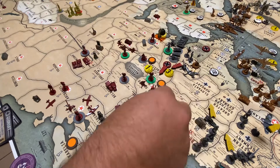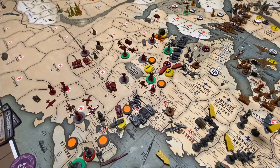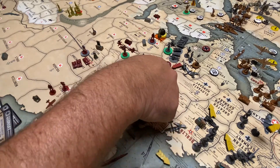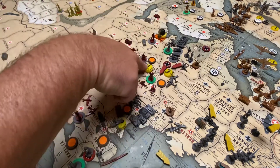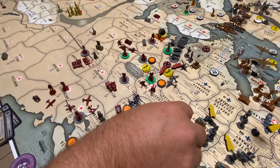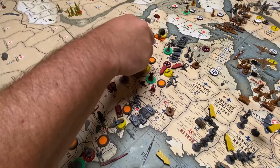That's a non-com. So there's that attack. The second attack — movement of three — that's going to be this fighter and tack. Western Ukraine has a movement of one left. So this fighter and tack coming from Berlin — one, two, three — they have a movement of one left.